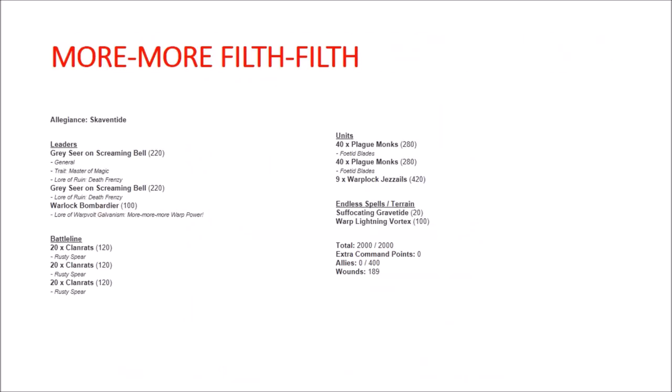Just the basics of the list: I've got two Gray Seers on Screaming Bell, both with the Death Frenzy spell from the Lore of Ruin. One is the general and has Master of Magic. Then I've got a Warlock Bombardier with More More More Warp Power — and I missed it on the list here — but he also has the Vigor Dust Injector. For battleline I've got three units of 20 Clanrats, then the rest of the list is 40 Plague Monks, 40 Plague Monks, nine Warplock Jezzails, Suffocating Gravetide, and Warp Lightning Vortex for a total of 2,000 points. The Gravetide really just got smashed in there because I figured that was more valuable than a triumph.